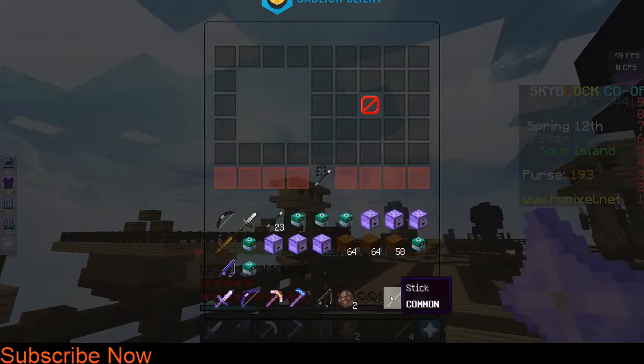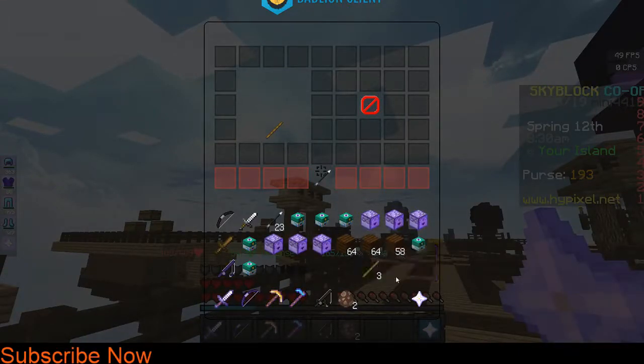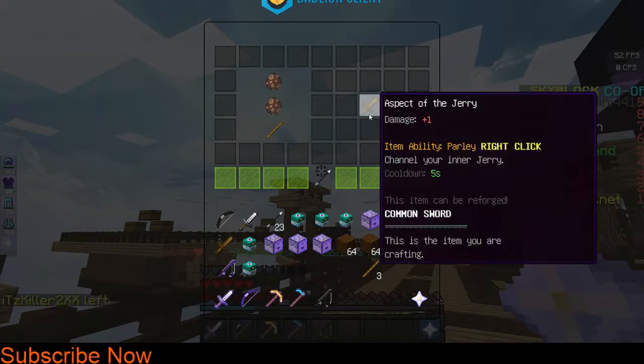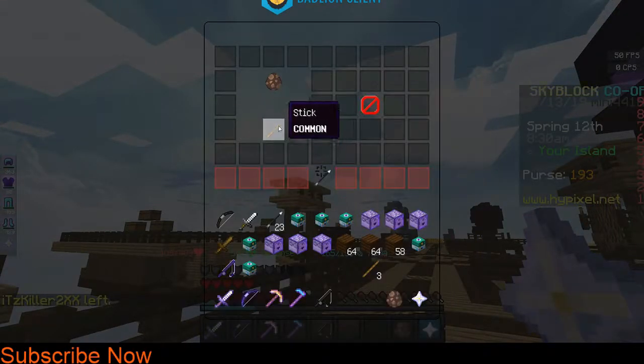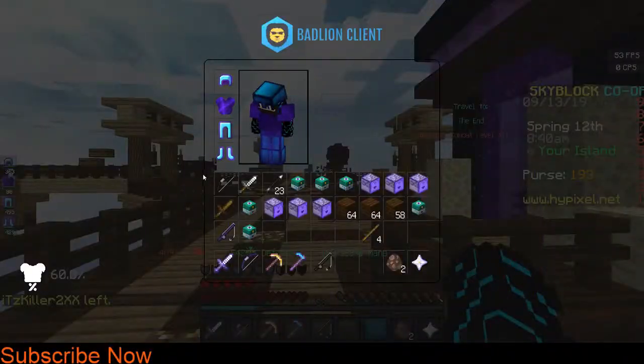You just go up to the crafting table, go here, one stick — and that's how you craft Aspect of the Jerry. I already got one so I'm not gonna craft another one, but that's how you craft it.